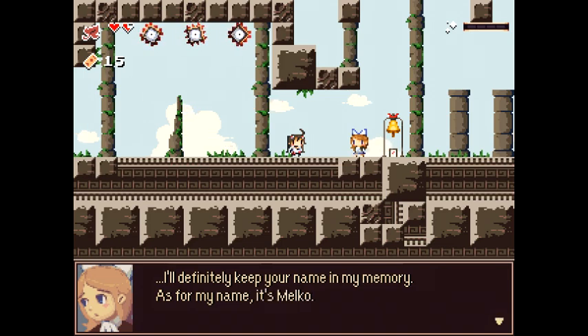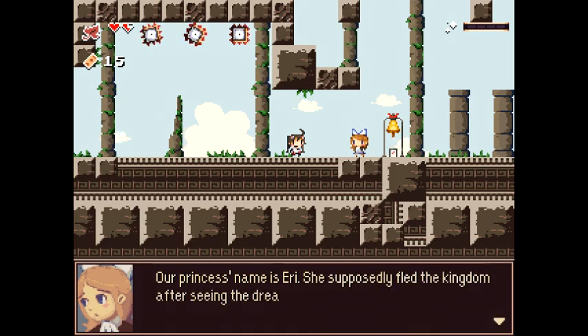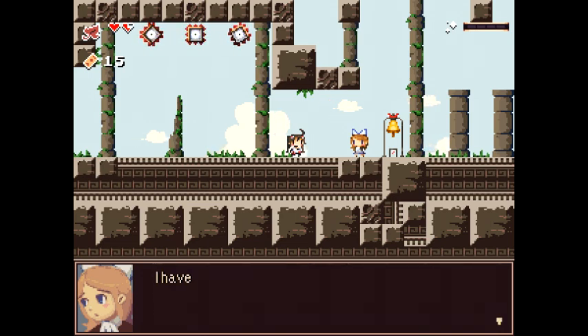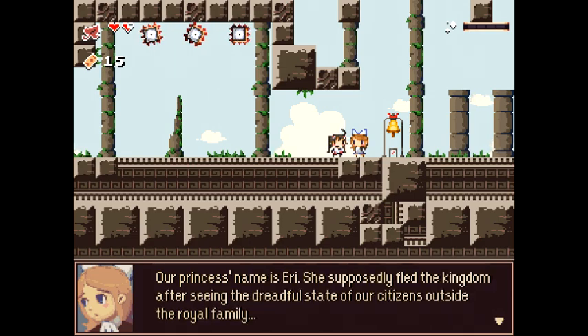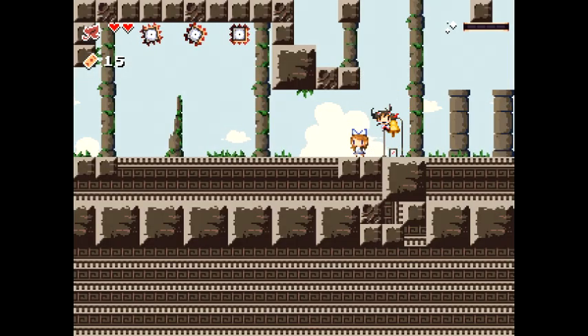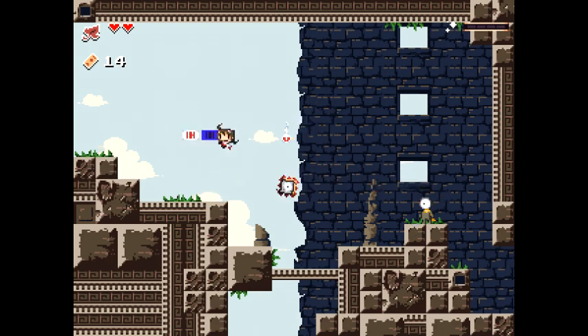The NPC says: 'As for my name, it's Melko. I come from a very far away land in search of the missing princess from my country. Our princess's name is Erie — she supposedly fled the kingdom after seeing the dreadful state of our citizens outside the royal family. I've heard people say she came here looking for secret powers hidden within. If you ever find her, can you bring her back here?' So we got a new mission! We accidentally hit Melko in the face while trying to save. There's a magic meter in the upper right corner — we had that last time too.